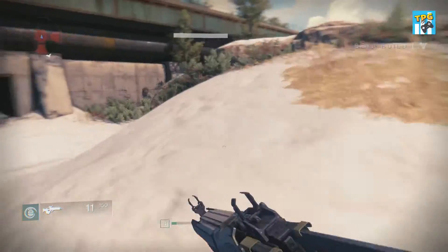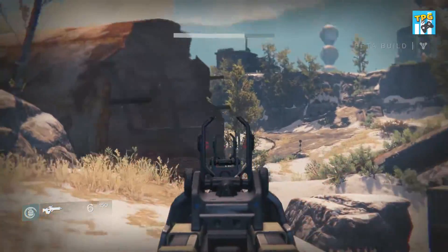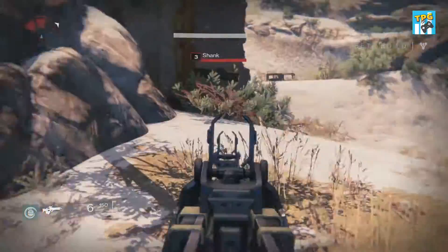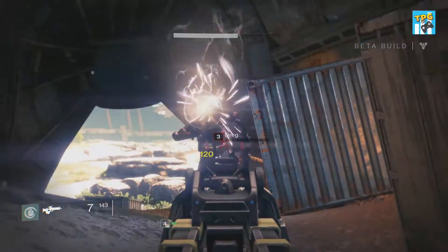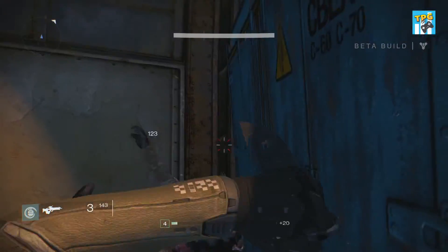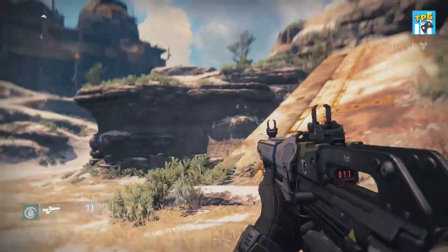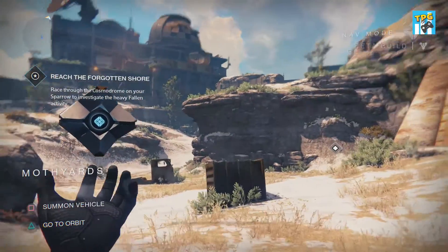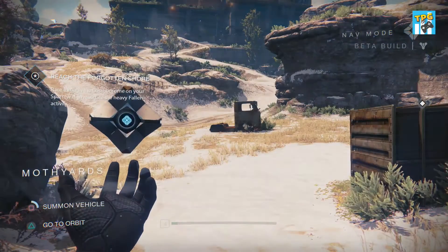There's some enemies — get out of here, Dreg! Geez, I can't see this guy. He's hiding. There he is. Let's take out these Dregs real quick. Do we have to go back over there or do we go somewhere else? Yep, we just go over there. Let's go to the main point — let's go get our vehicle.